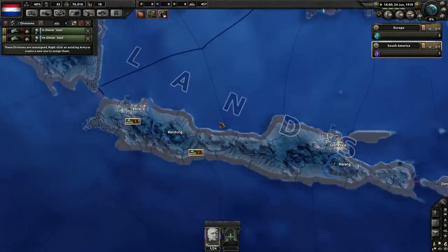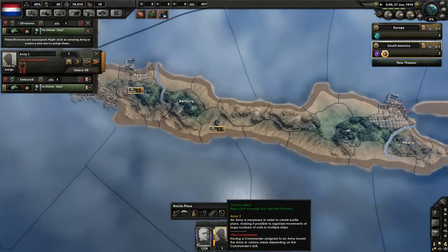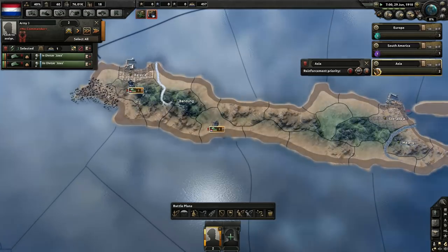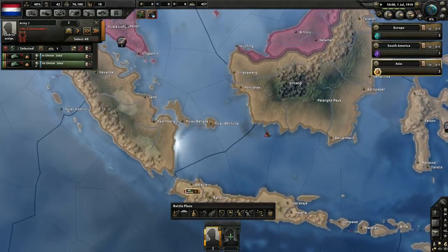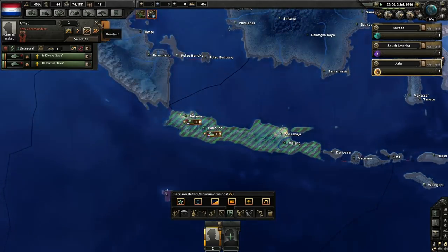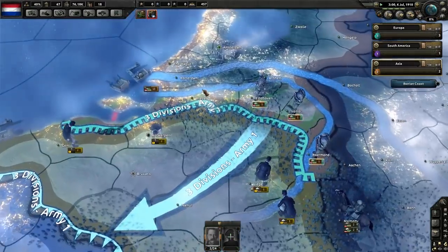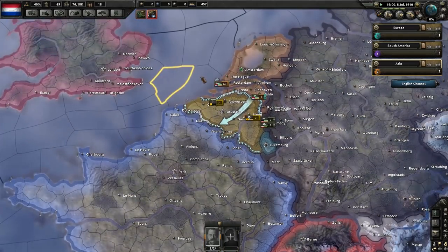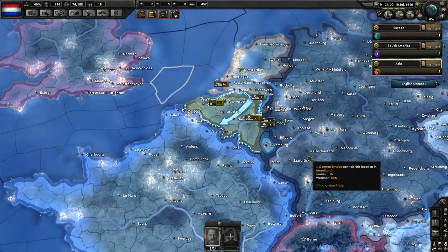That place isn't even guarded so one unit will be fine. I'll give them a new general — Mr. Cool. You two shall be in a new theater of your own: the Asian Front. Defense is probably key there — no way I'll be able to do an offense. For now we'll just have a garrison with a general. This isn't Napoleon Total War where one or two armies could absolutely destroy entire French divisions.